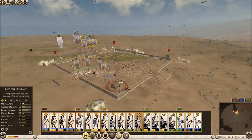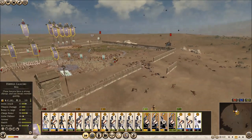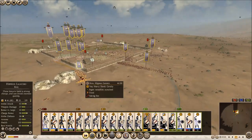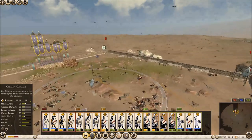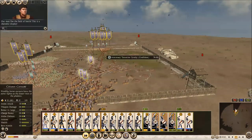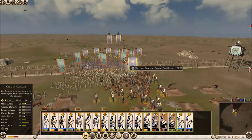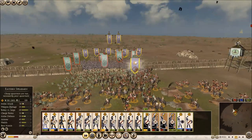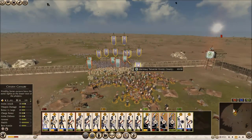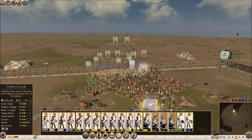Let's get a spearman over here to support the cavalry - we'll go back in now because they're going to push into that flank. Once we break these guys we can extract the spear units. We're starting to do some damage and we'll pull back for another charge.